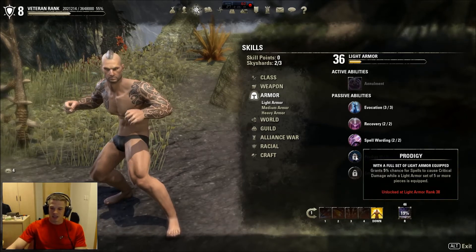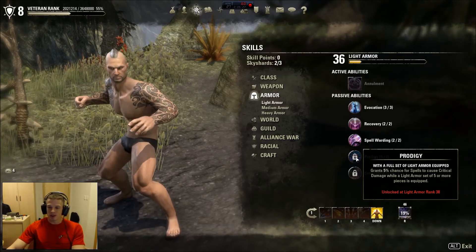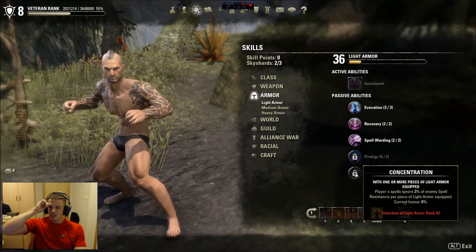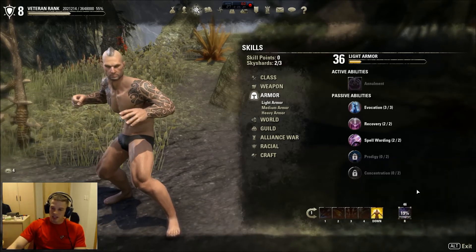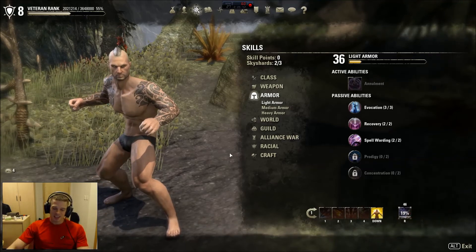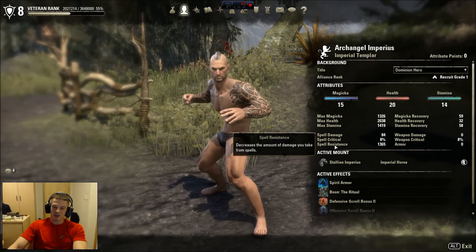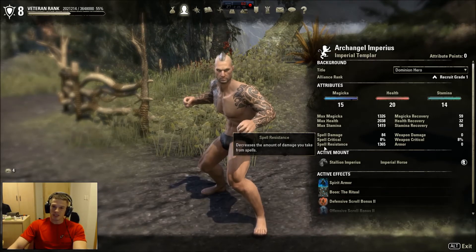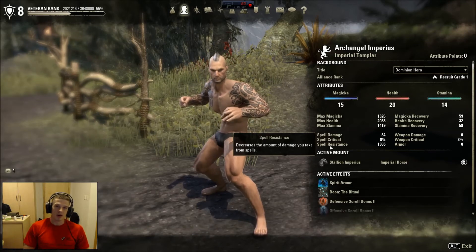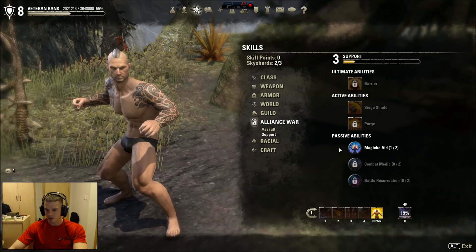A nice build would be five pieces of light armor with a heavy chest and a heavy helm — I think that would really help with survivability. Then there's Constitution: your spells ignore 3% of enemy spell resistance per piece of light armor equipped. I haven't even put a point in that yet, so it'll be 6% once it's doubled. If someone has topped out at say two thousand spell resistance and you knock six percent off that, that's probably around 150 resistance removed — your spell just does a big chunk more damage, especially in PvP.